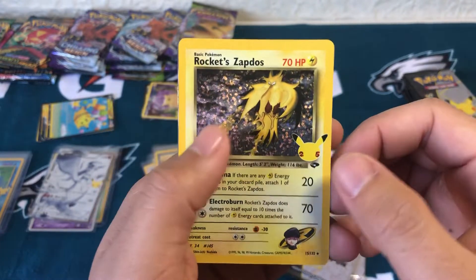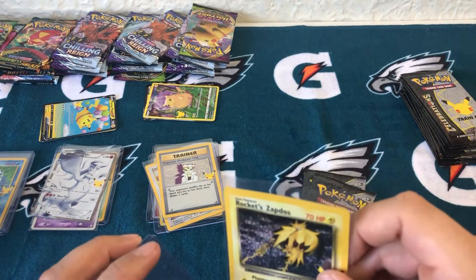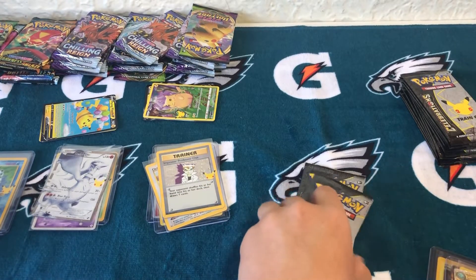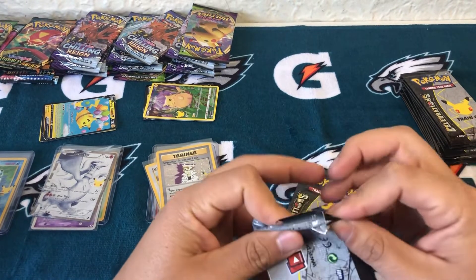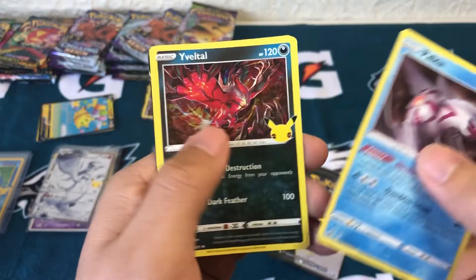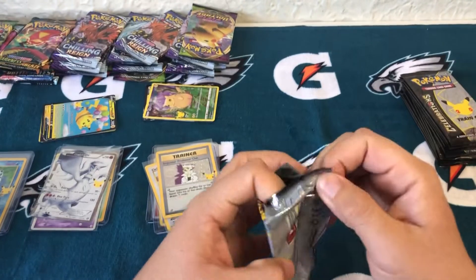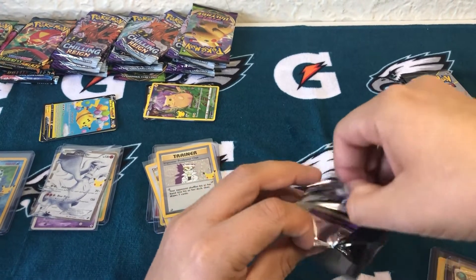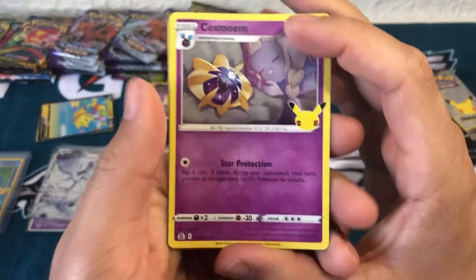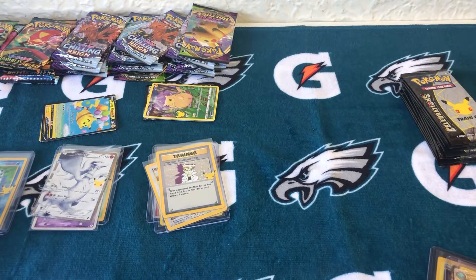Rocket Zapdos! Hey - I've been saying it all along. Pulled Professor's Research too. Happy with that - you guys can stop saying I'm complaining about Rocket Zapdos. It's definitely been a throwback box with the Mewtwo and the Zapdos, so why not finish it off with the Charizard? Flying Pikachu. Last pack of box number four - Professor Oak and Lunala. Last box!